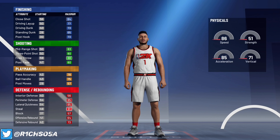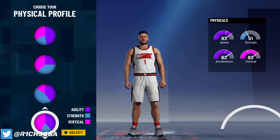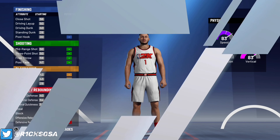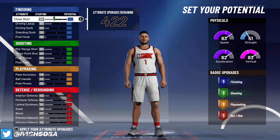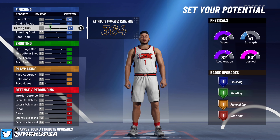When it comes to the physical profile, by all means you can pick any of them based on your preference. This is not one of those builds where picking a different physical profile will change the name. With that being said, go ahead and pick the one with 83 speed, 51 strength, 82 acceleration, and 83 vertical. I love having vertical when making any kind of build, because I feel like it really helps you get rebounds over builds that have a lower vertical.